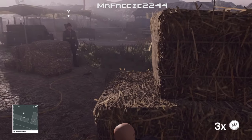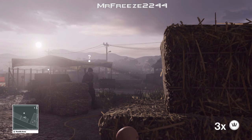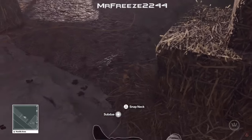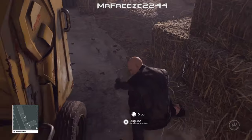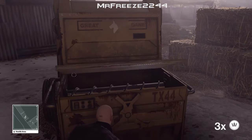We're going to hide behind this stack of hay, and once he comes near us we're just going to spam that subdue button and subdue from around the corner. Make sure you pick up his gun and drag his body into the hay baler itself, and then click the bail button.